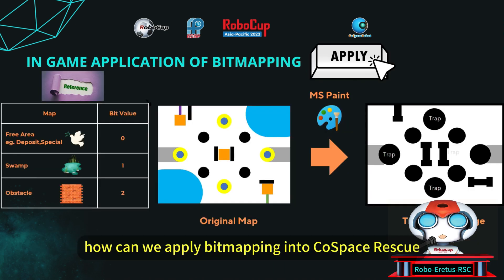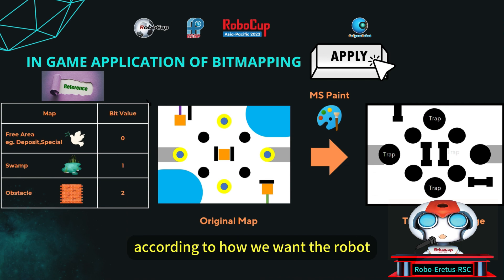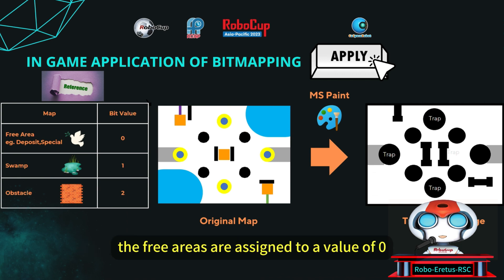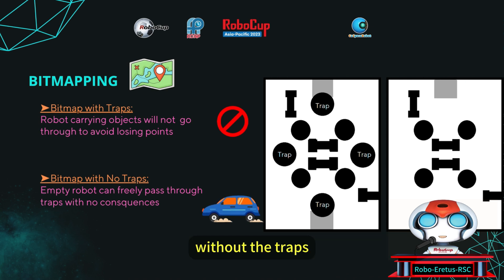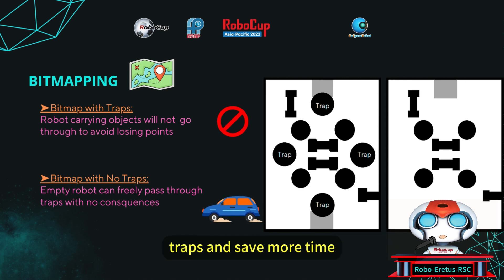So, how can we apply bitmapping into Cospace Rescue? We colored the map according to how we want the robot to act under different circumstances. Free areas are assigned a value of 0, swamp areas a value of 1, while 2 represents walls and obstacles. There will be two different maps generated: one with traps and one without traps. The purpose of the map without traps is used when the robot is not holding any objects, allowing the car to pass through trap areas and save more time.